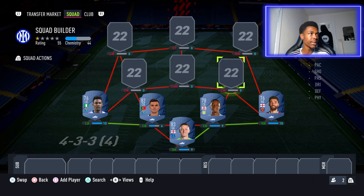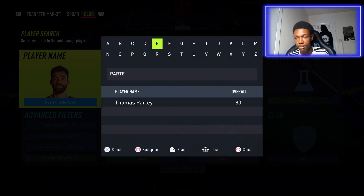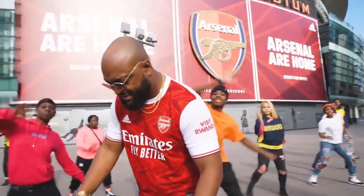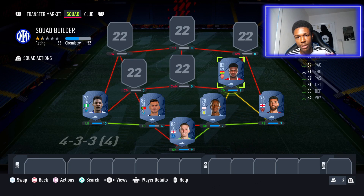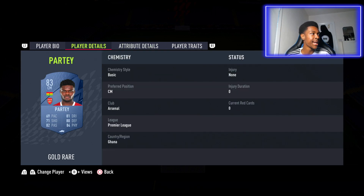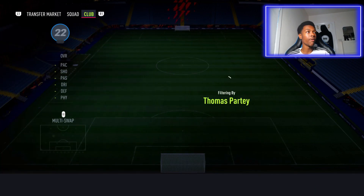Moving into the midfield, in the right center mid position we have Thomas Partey. Arsenal fans will be excited — Thomas Partey is actually fantastic. When I was using him I really enjoyed it. He's a very well-rounded card. His finishing is not even that bad, and what I like is that despite being six foot one he can actually dribble — his agility is not bad at all. In terms of defending he is fantastic, so overall he's a really good card especially at the start of FIFA.